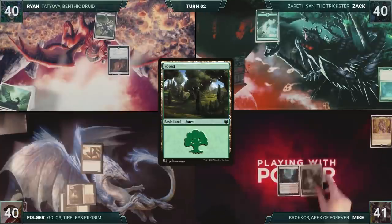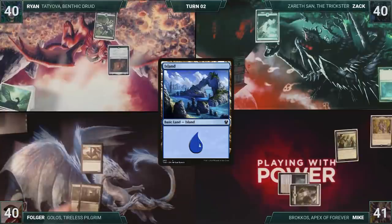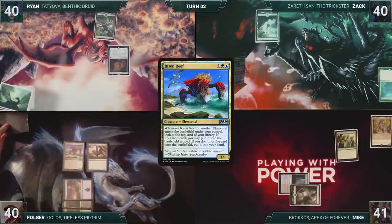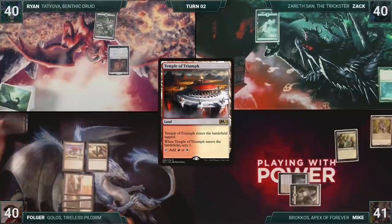Mike draws and then plays a Forest for turn. He casts Season of Growth. Mike ends his turn. Folger draws and then plays an Island for turn. He casts Risen Reef. He looks at the top card, reveals it — a Temple of Triumph — putting it onto the battlefield. He scrys one and gives the turn to Ryan.